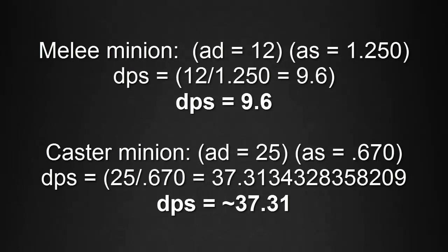Now we're going to take a deeper look at the math behind melee minions and caster minions. Melee minions have an Attack Damage of 12 and an Attack Speed of 1.250, so if we take their Attack Damage divided by their Attack Speed, we get a total DPS of 9.6. Caster minions have an Attack Damage of 25 and an Attack Speed of 0.670, so if we take their Attack Damage divided by their Attack Speed, we get a DPS of about 37.31.